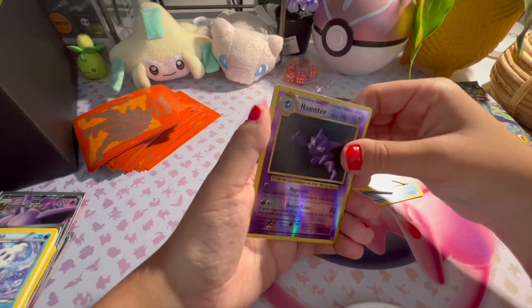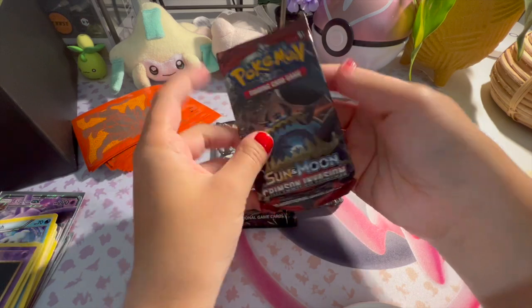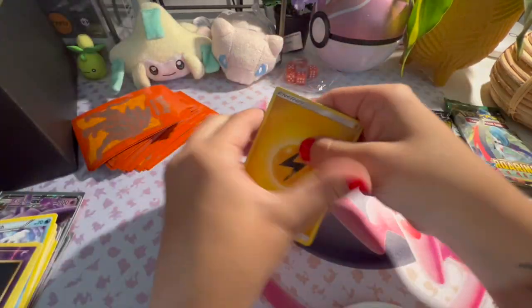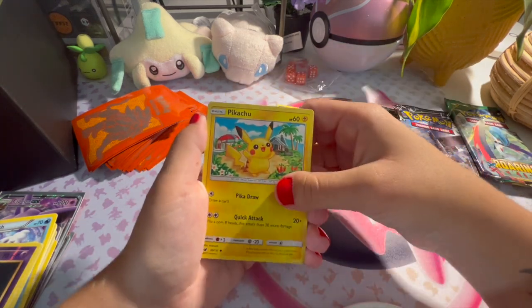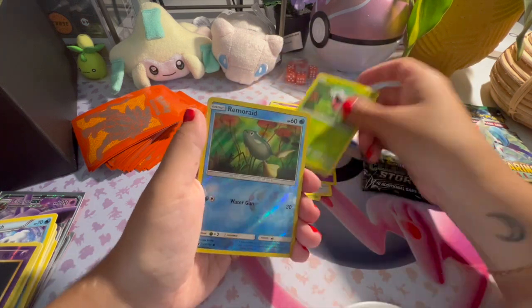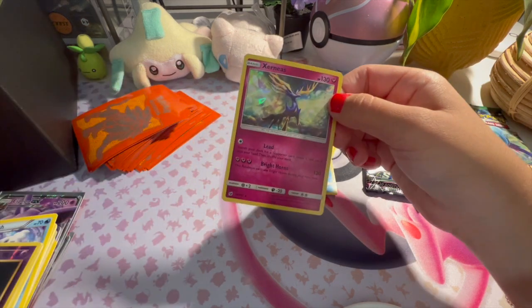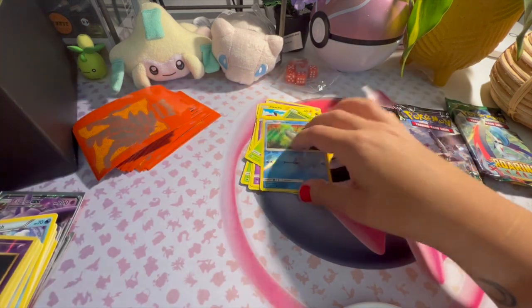Reverse holo Haunter and Arcanine. We'll start off with Crimson Invasion. Is Pikachu cute? Remorade — ooh, that's very pretty. We'll sleeve that one, that one's a hit — we'll call that a hit.